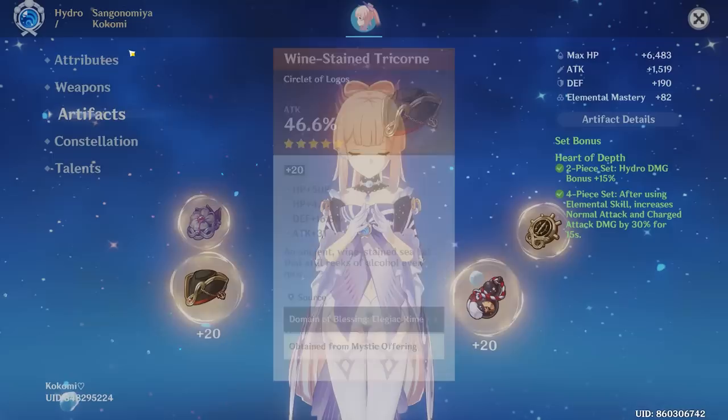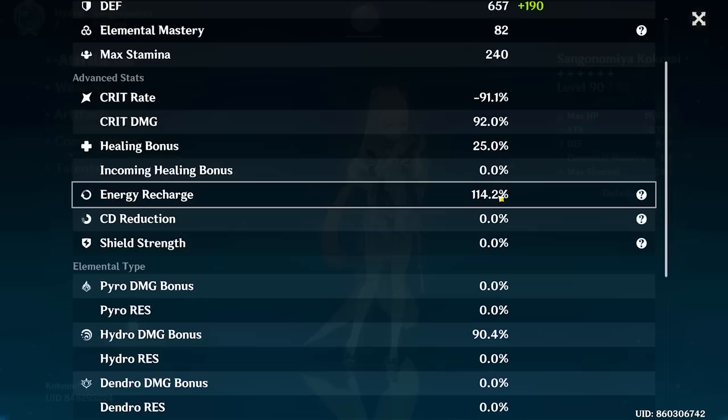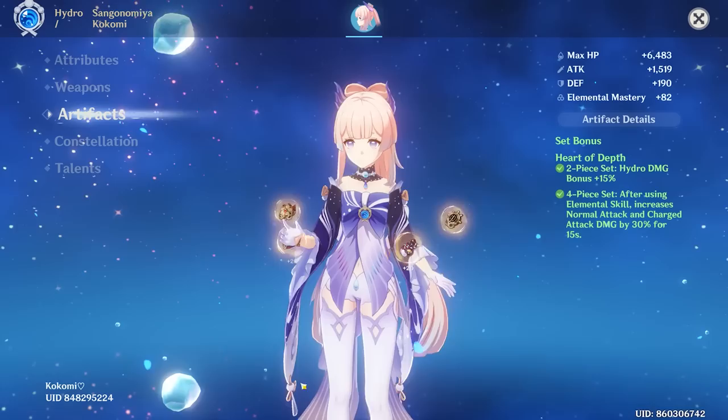The crit stats she can't use — there's no point to them. Let's see the split — negative 91, 92 crit. 114 recharge, but you should probably care a little more about recharge if you're going for DPS Kokomi because you'll probably need her burst more often than not. Then again, she generates a lot of energy with her E, so it's not terrible. 90 hydro damage bonus is pretty good — I think that's her ascension stat plus the goblet. You are going to do a ton of raw damage.